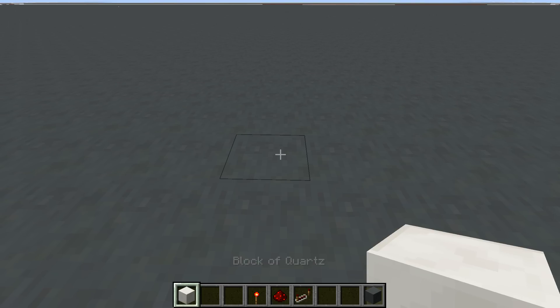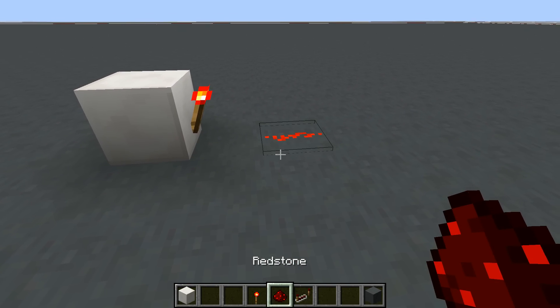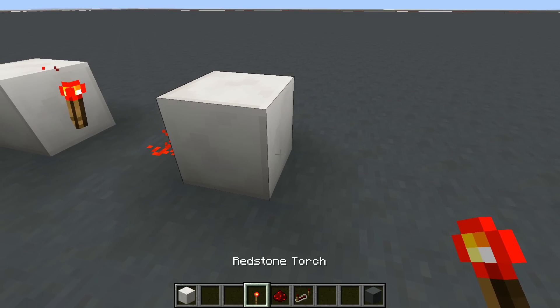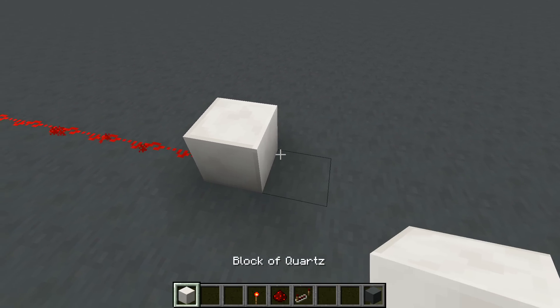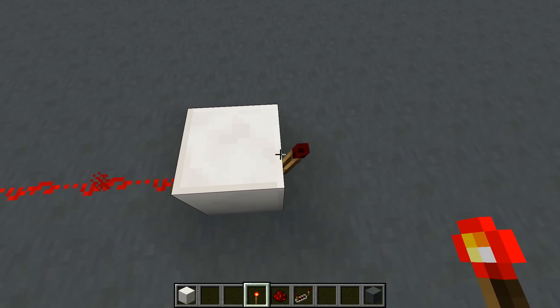In basic terms, redstone has two states: either on or off. So the redstone torch is a source of power, meaning that it turns on redstone. However, the redstone torch itself turns off when the block that it is resting on is powered. Redstone dust is used to transport signals and powers blocks only when it's pointed at it. So see here, when this redstone dust is pointing at this block, it'll turn off the torch.